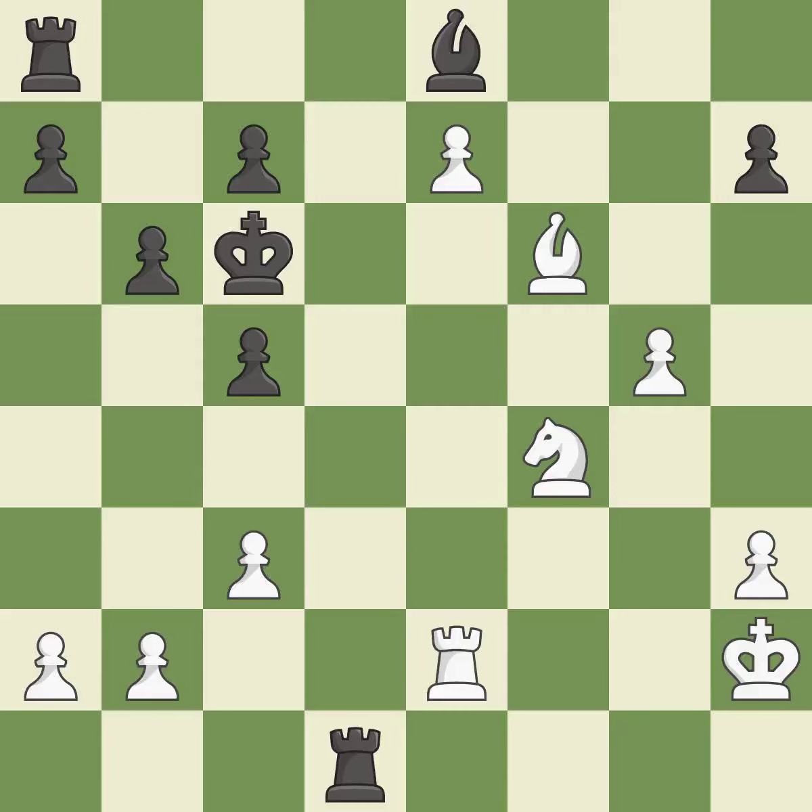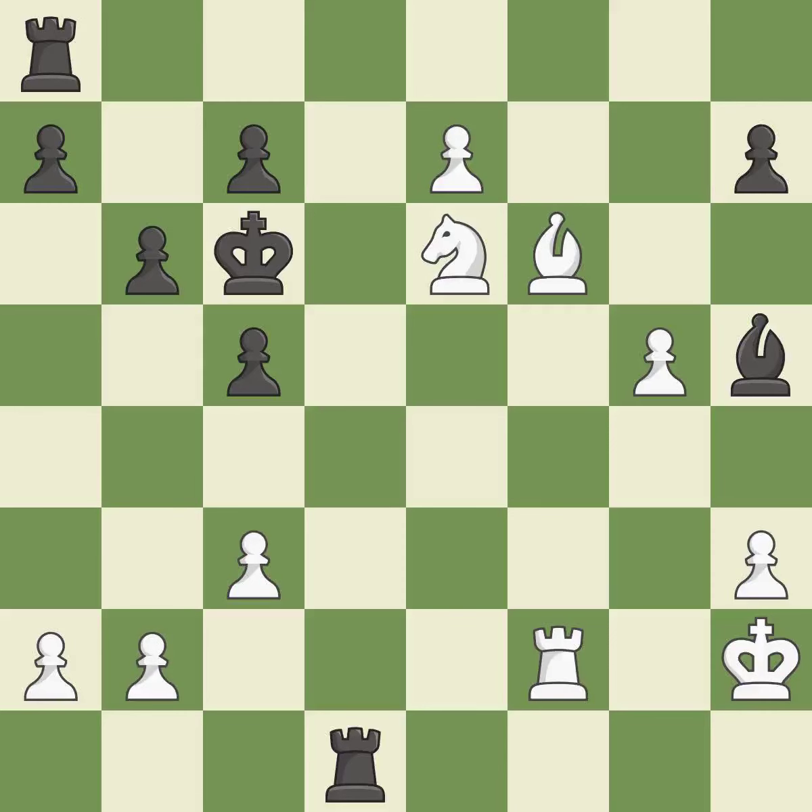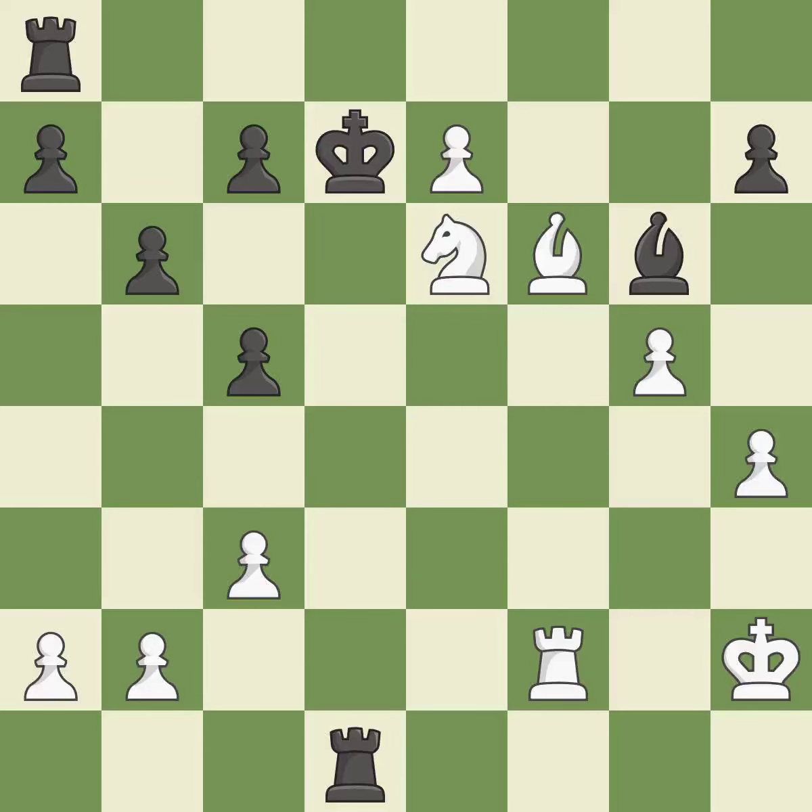This squanders a chance to advance a rook from its starting square — incorrect. When a rook retreats, this attack wins a tempo. This ignores a better way to move a rook to safety. This permits the opponent to win a tempo by threatening a knight — a mistake. Although White is still in a superior position, they have lost their winning edge. This attacks a knight and gains a tempo when the knight retreats.